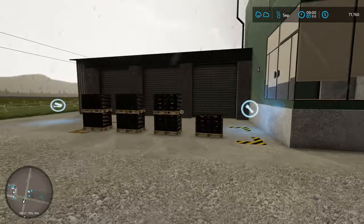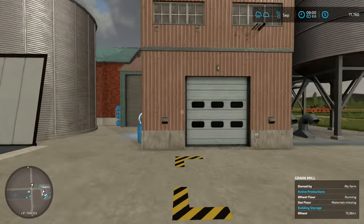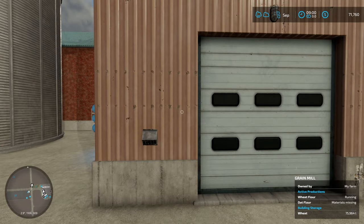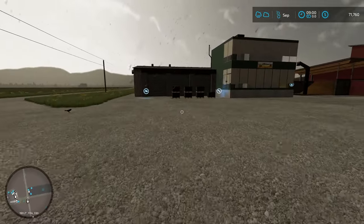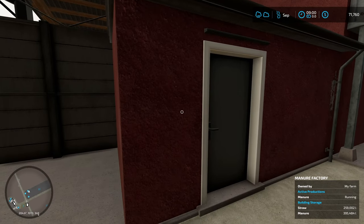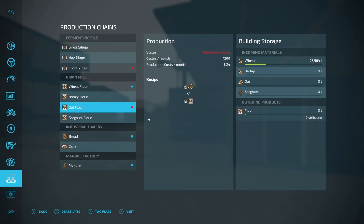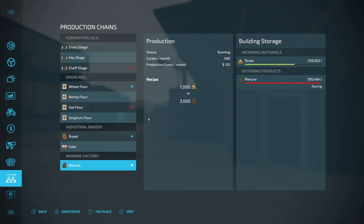The bread's got that running. Got 457 liters of flour, so at least I know this is distributing the flour over there, and it's still got 75,000 liters of wheat. How much manure do I have? Holy crap — it's got 395,000 liters of manure. How much does that thing hold? It only holds 4,000 liters, and I think it's just going to fill up pretty quick.